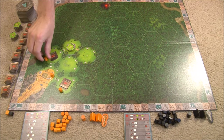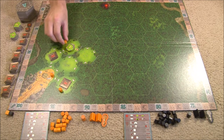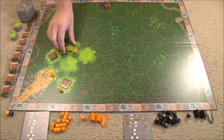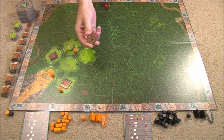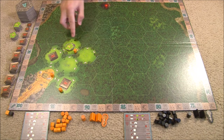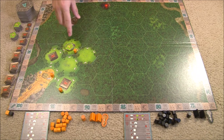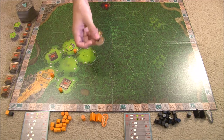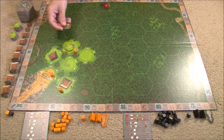Uncovering treasure works similarly — you have to be on the tile with at least one worker, but it costs three action points to reveal the top treasure. You can only uncover one treasure per worker you have on the space per turn, with a maximum of two per tile. These revealed treasures are placed face up in front of you so everybody can see them.